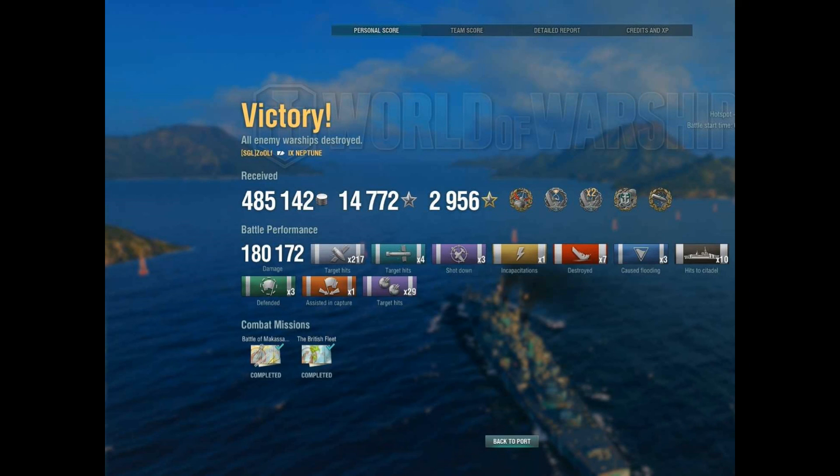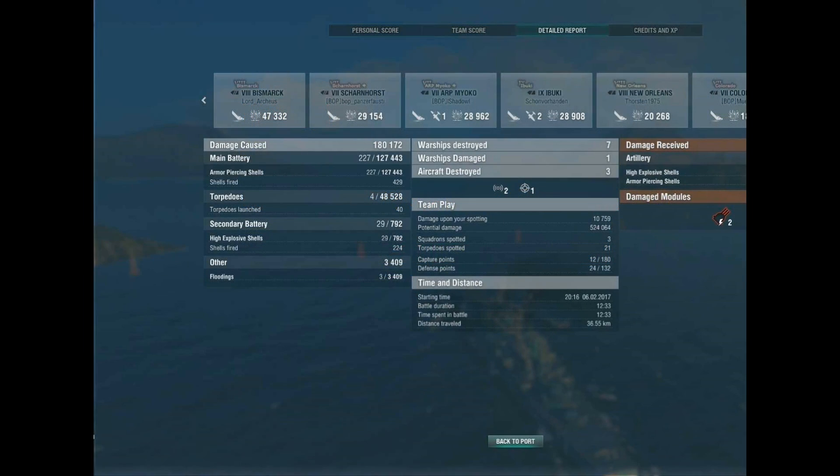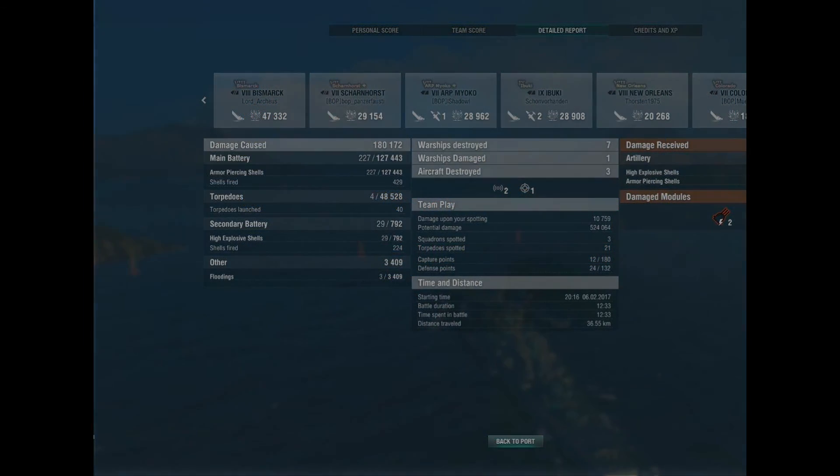Zulf earned Confederate, First Blood, Double Strike, Kraken, and High Caliber. He scored 180,000 points of damage. I found this very amusing and I hope you did as well. I'll see you guys next time.